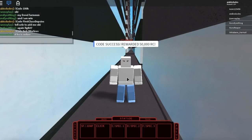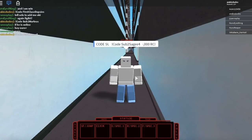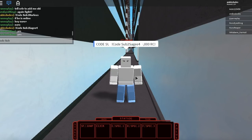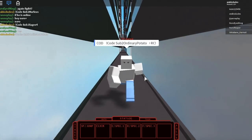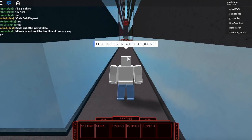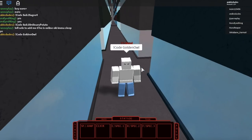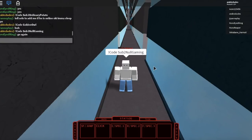The next code is: exclamation mark code sub to Sage Board. Another code is: exclamation mark code sub to Ordinary Potato. Almost all these codes give you about 50,000 RC — if I'm wrong, let me know in the comments. The next code is: exclamation mark code Golden Owl. I already used this code too.